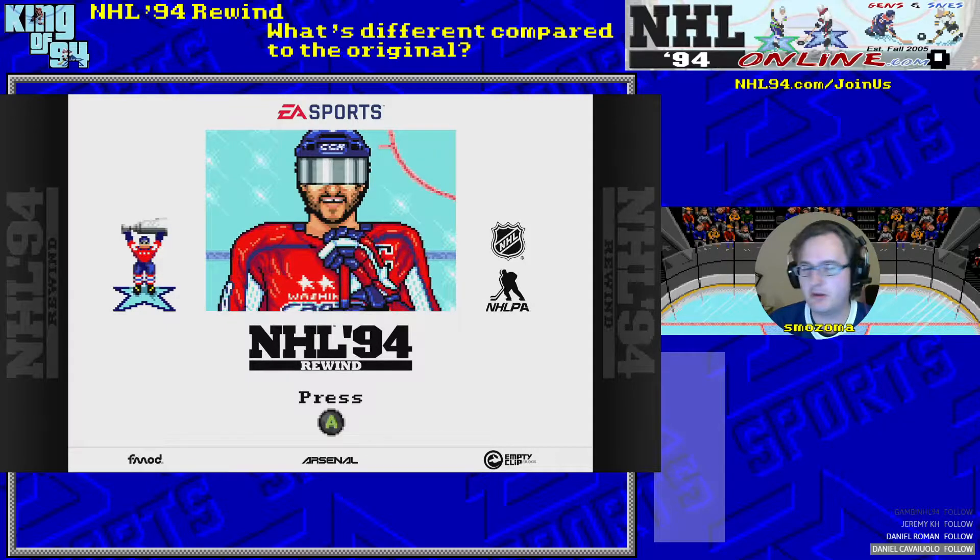So here's the first thing you can see — this intro screen is different. At the bottom you see Fmod, Arsenal, and EmptyClip. EmptyClip is the studio that made this. Arsenal is like an emulator, and it allows them to put things on top of the game. Press A like it asks for.